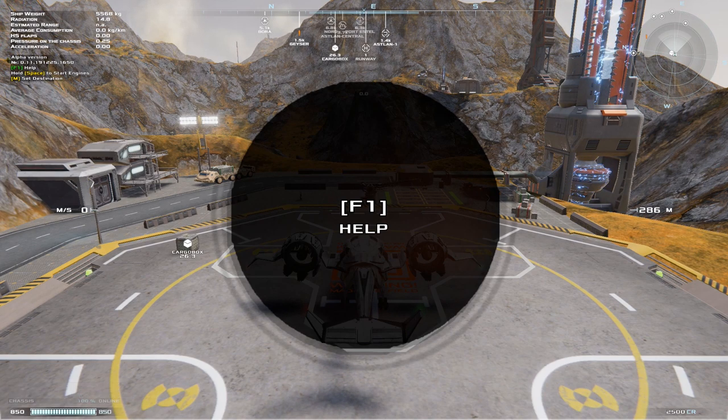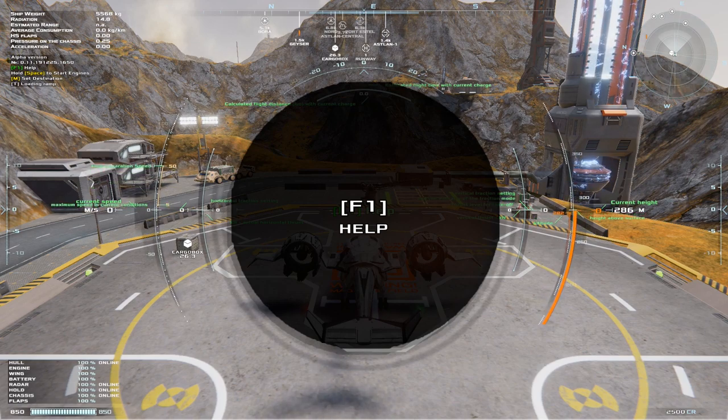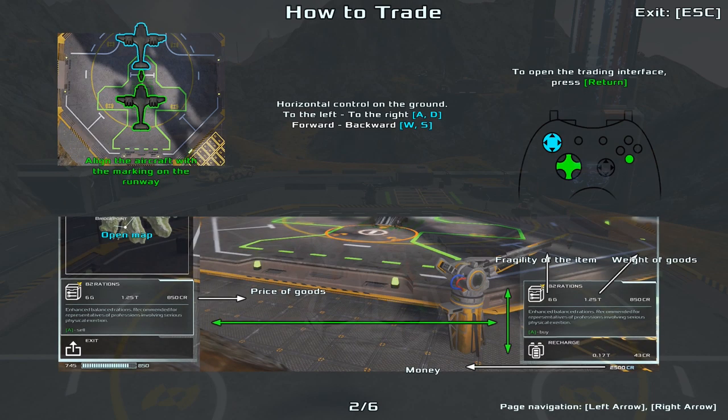Coming right into the game, the first thing you'll notice is it actually looks pretty good — it's definitely a nice looking game. If you press F1, that'll cycle you through everything to do with controls. You can go ahead and pause at any point on these screens if you want to see what they are. I'm going to skip through because I've already read all of this, and I'll just cover some of the basics important to gameplay.